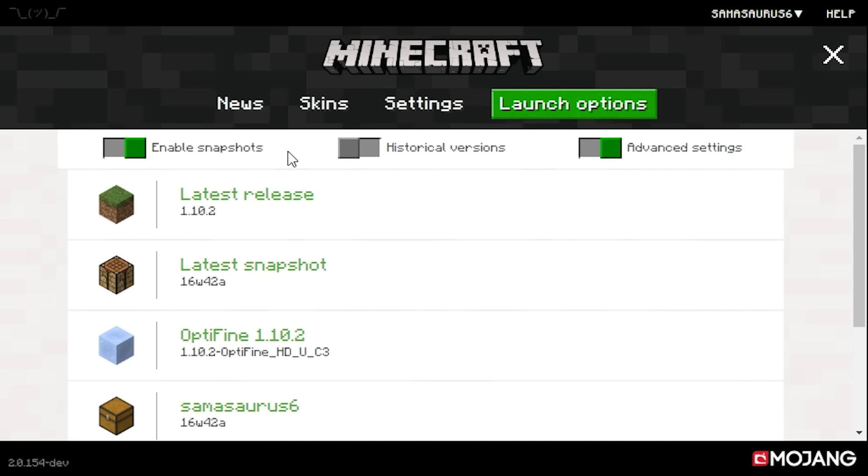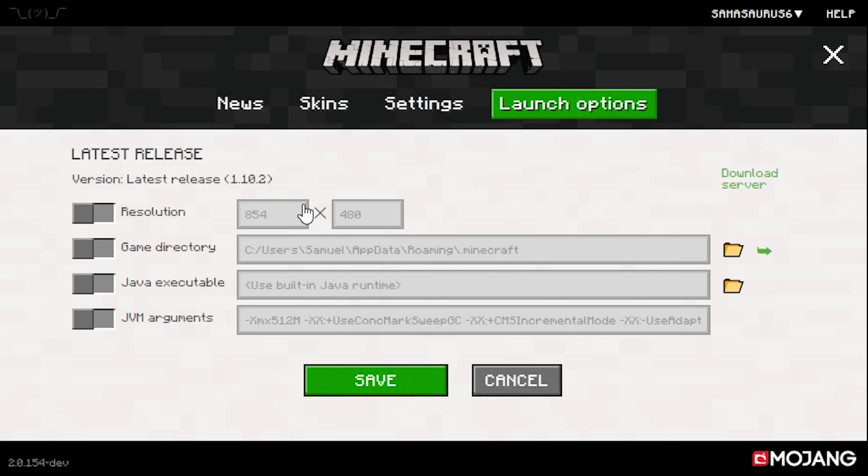In the launch options we've got the launch profiles. You can enable snapshots, enable the historical versions — so alpha and beta — and the advanced settings which lets you mess with JVM arguments and everything like that. What's really nice is you can actually download the server for that specific version of Minecraft. Obviously it won't work for modded or OptiFine versions, but if it's a version released by Mojang you can download that server just by clicking that button. And these icons here will open the correct directory, which is also nice.